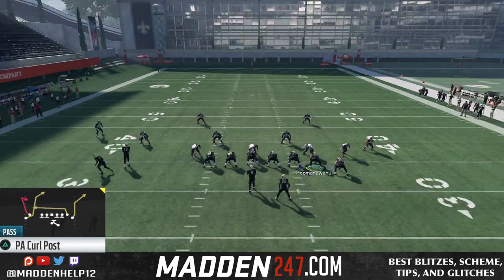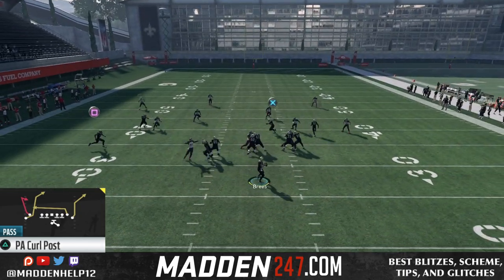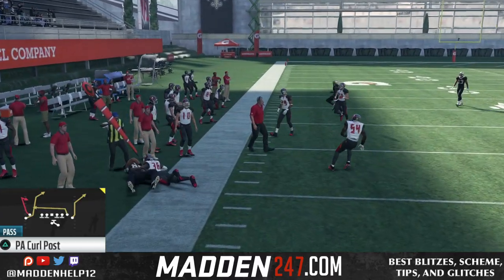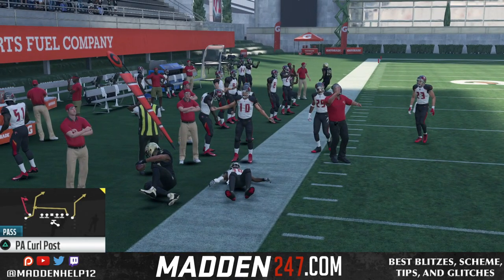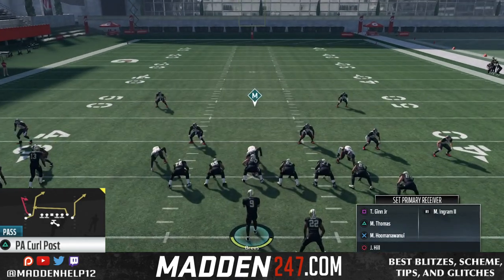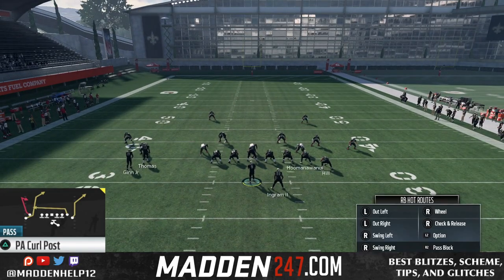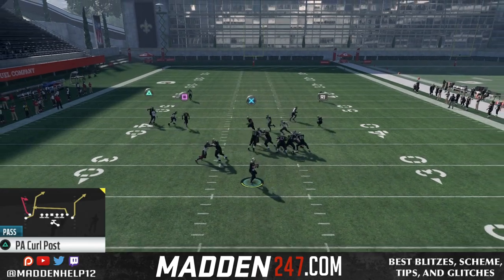One way is to just streak the triangle receiver, max protect, and then you can either drag or block the tight ends, and then you'll put the running back on a curl route. And what we're going to either have is the drag coming across from the tight end, then if that's not open, we'll usually have the post route coming across over the top.